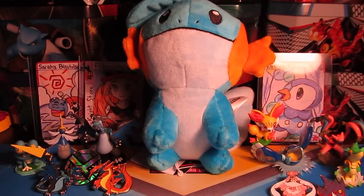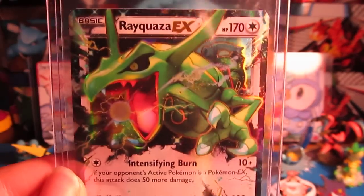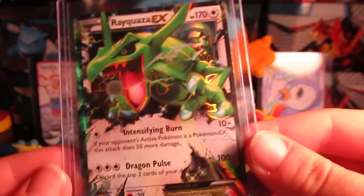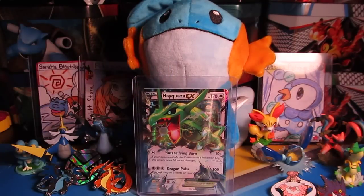Hi guys, Pokey Sisters here. This is Katie and Sarah. Today we have an awesome opening for you guys, but the fancy card of the video is Rayquaza EX. Sarah picked this one out and it's definitely a beautiful card that we pulled off camera. Very cool card from Emerald Break. Today we have another one of these little Metagross 3-pack deals.